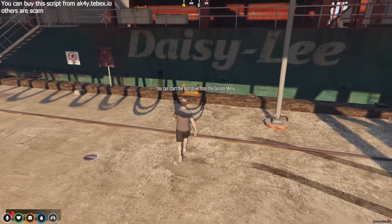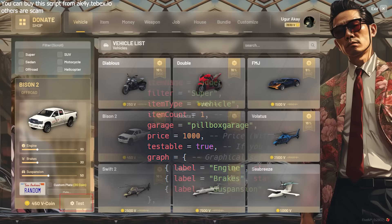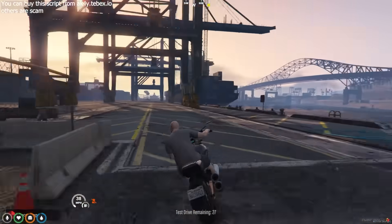Do you want to test cars before you buy them? Of course. Server owners can set the test settings in the config, and all you need to do is go to the test area from the map and click the test button next to the car of your choice from the VIP System menu. Enjoy the vehicle!